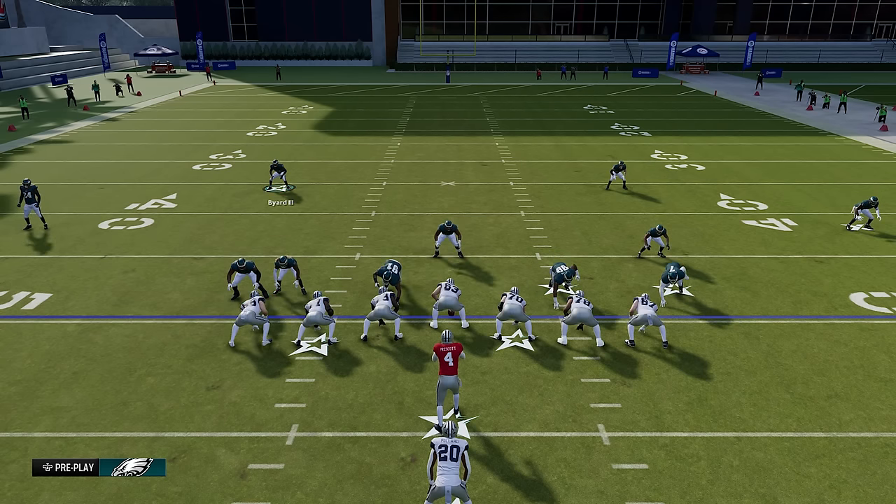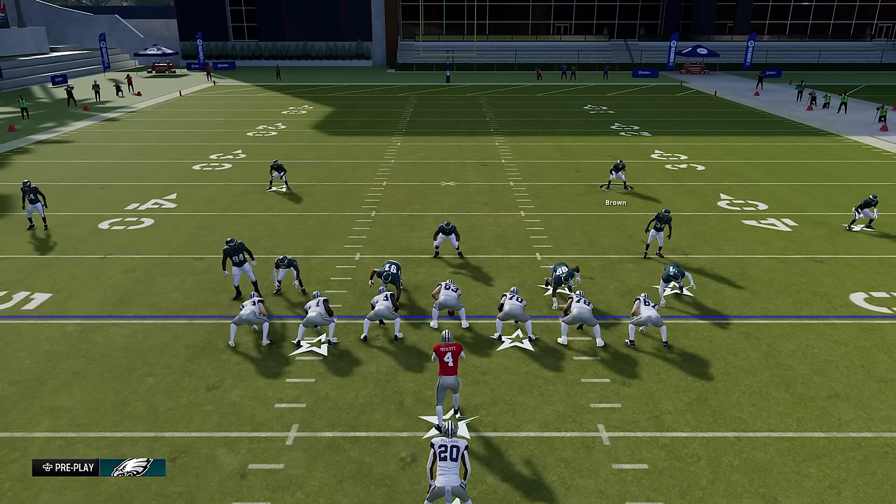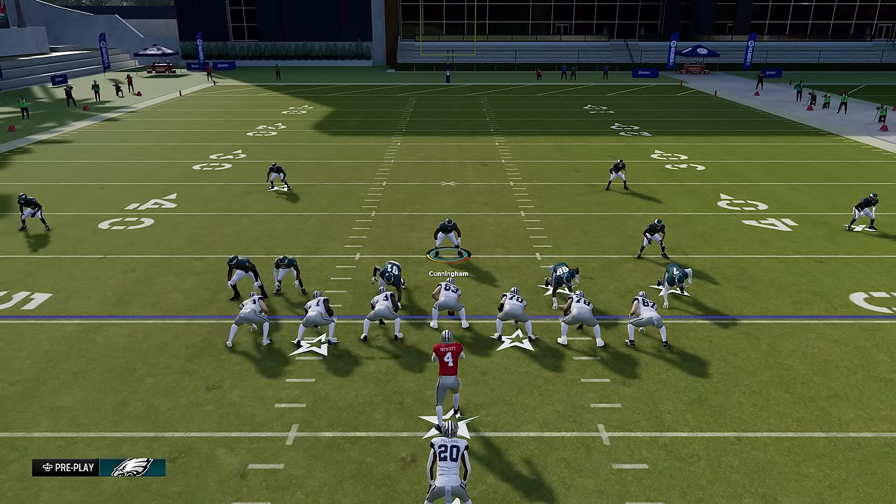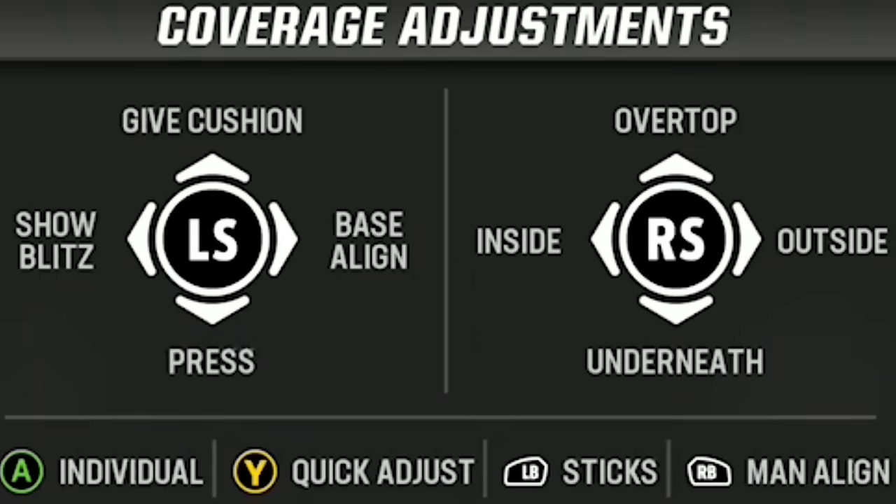Now instead of cycling through defenders, you can simply hold the same button while using the directional left stick to choose what defender you want to control, and it allows you to go in any direction. Once on the defender of your choice, you can make individual adjustments like changing their assignments to zone, man, or even putting them on a blitz.